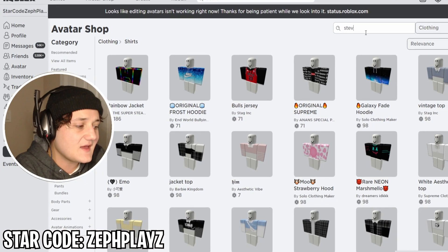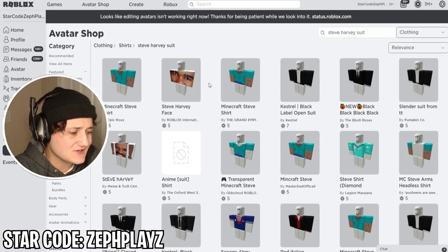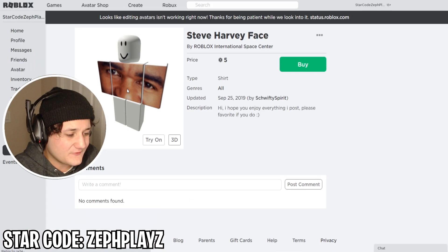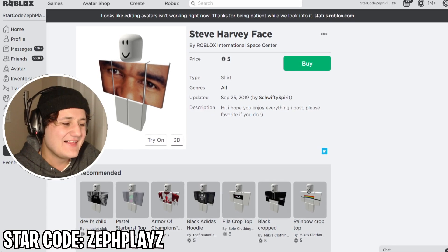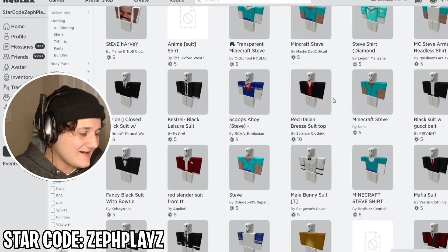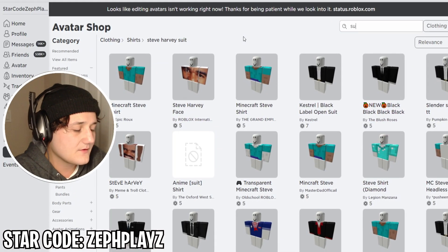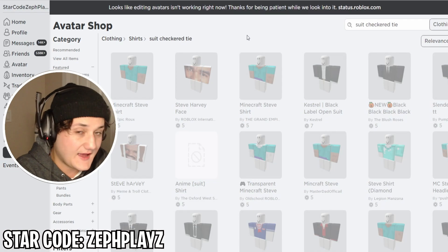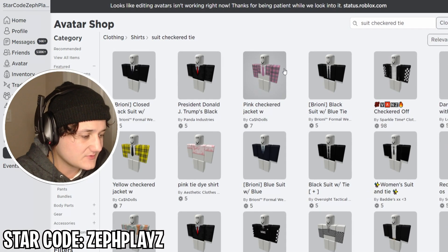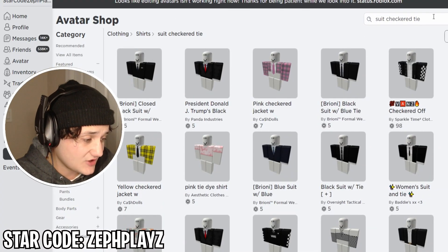I'm gonna type in 'Steve Harvey suit' and see what comes up, see if someone's actually made one. Alright, this is perfect — that's just amazing right there. So we need to find a Steve Harvey suit. Let's type in 'suit checkered tie.' Maybe we can find something nice with that. Okay, I'm not finding any checkered ties — I'm finding checkered shirts though.